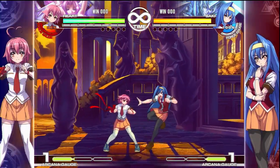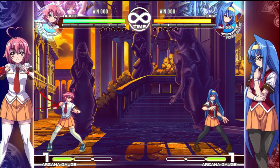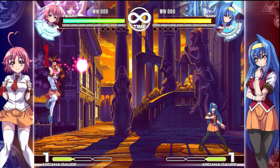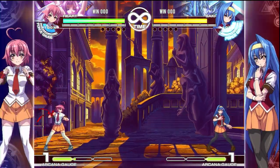Another thing that makes this game different is the Arcana button. Every character has access to specific tools which you can choose. Like Love, on the top left, gives every character in the game a set of fireballs and mazes if you really want them. So you can choose your tools.